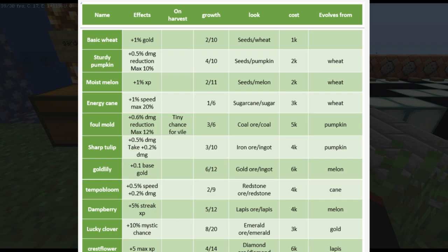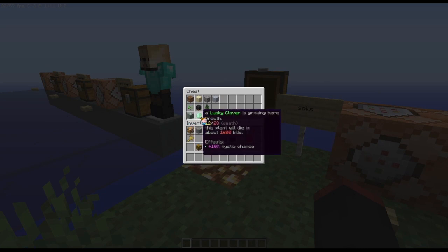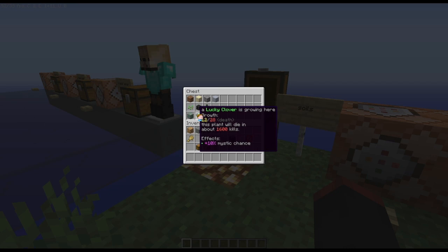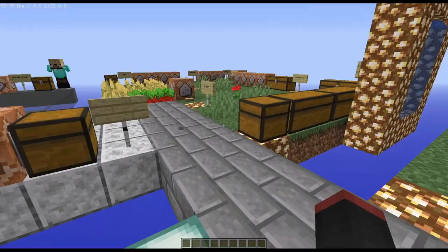I put like three of them into Minecraft. This is what they look like while they're growing. Like when you hover over them — look, 10% mystic chance drop. That's interesting, right? That's the original idea.